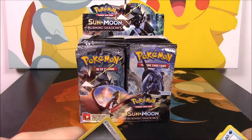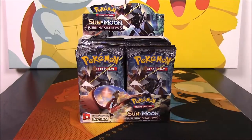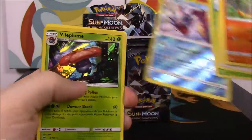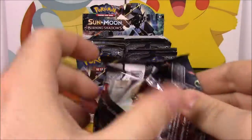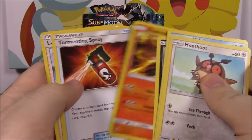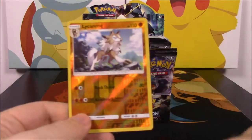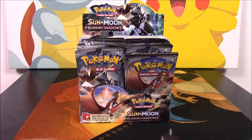So we got a Duskful and an Azurill. We'll set all of the cards aside — all the Rares and the Reverse Holos. We got a Reverse Holo Gyarados and then a Vileplume — of course we set our energies aside. We got a Lycanroc. And if you saw the last video of the Elite Trainer box that we opened, we got a Lycanroc there too, which I think is funny — but just a normal rare.